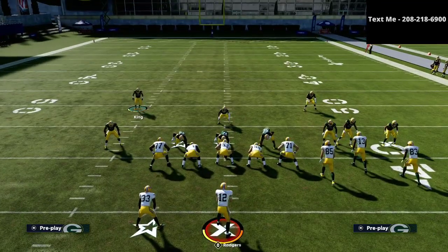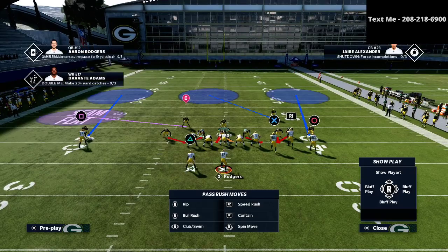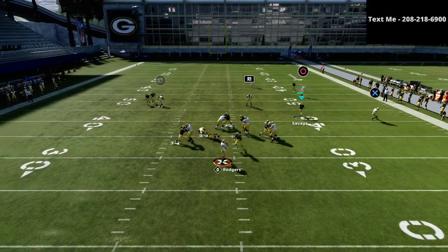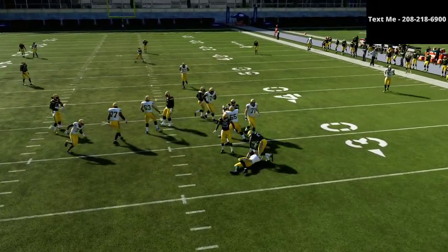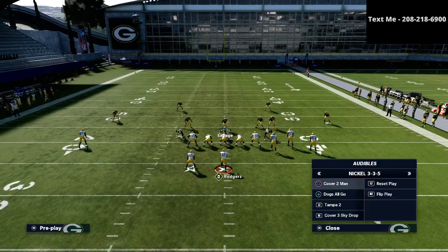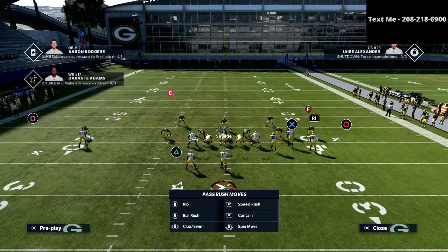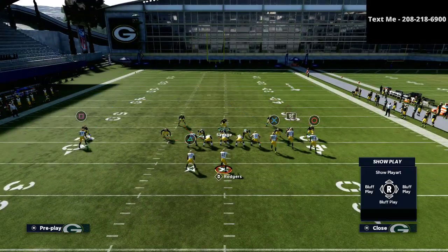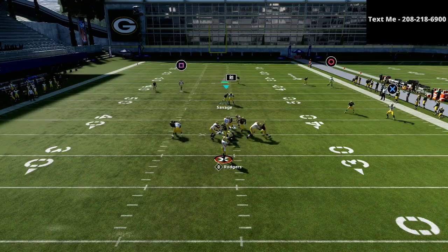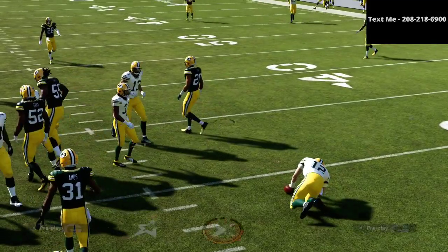If they're blocking the running back often and you're anticipating it, another option is to take the slot corner — the L1 player — and just blitz him off the edge. This is a plus-one blitzing technique you can use when you start noticing trends. When you see people blocking the running back or their tight end, just adding a plus one is going to give you pretty good pressure off the right edge, as you can see.